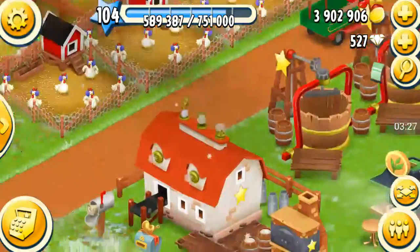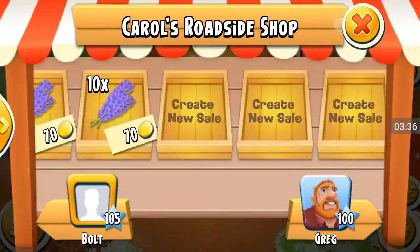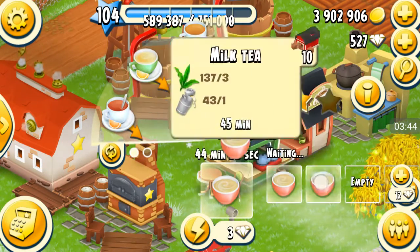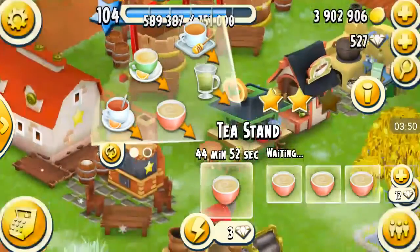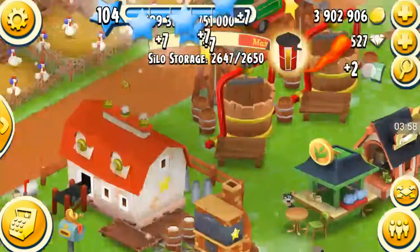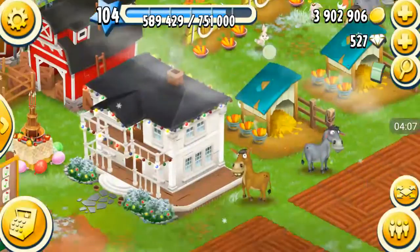That way we can sell those quickly. I don't really need money anymore — as you can see I'm over 3 million, almost 4 million coins — so I'm not really looking for the cash, I'm just looking to get rid of items fast. The other thing I'm trying to do at the moment is master my tea stand. I still have a good amount of hours to do on it, and that also helps me get rid of crops. Oh, this is so frustrating — I think I'm just going to have to increase my silo.